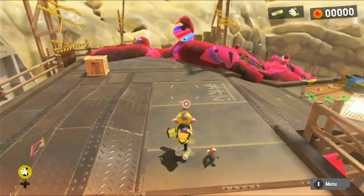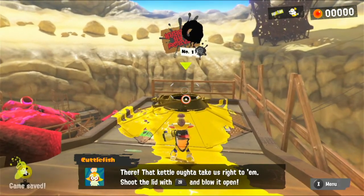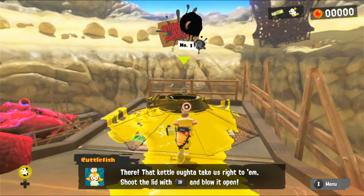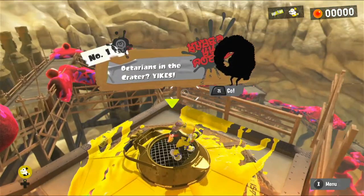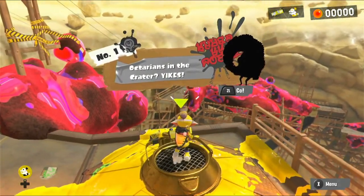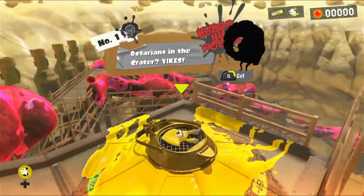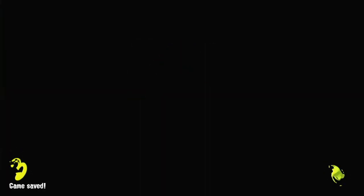You can actually destroy that with little buddy. There's the kettle - it'll take us right to him. Shoot the lid with ZR to blow it open. No hidden entrances anymore. Level one: Octarians in the ink crater. We also have to hold ZL to actually enter a level instead of just doing it immediately, so there's a bit of time to back out if you want to.